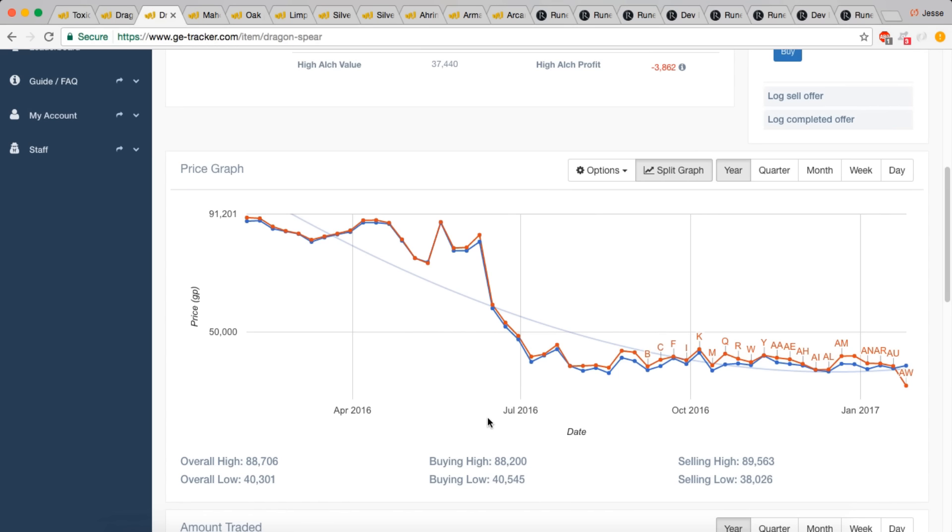The difference with the Dragon Spear was that it was set in stone — the community already knew this was happening for a fact. There was no speculation about whether it was coming. That's the distinction: speculation versus J-mods actually saying 'this is definitely coming to the game, expect it soon.' In that case, you would obviously want to sell off.